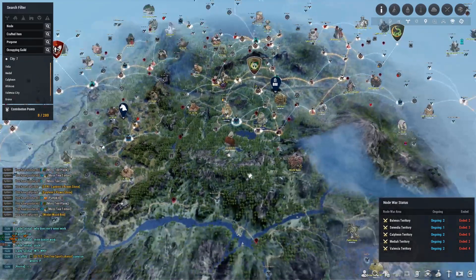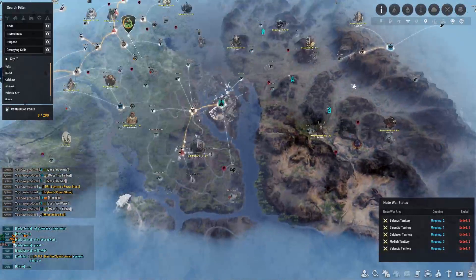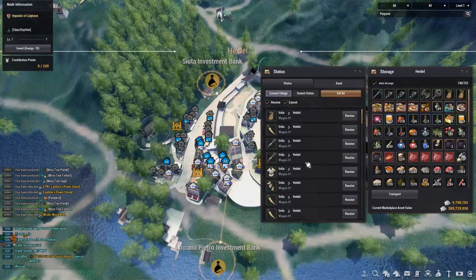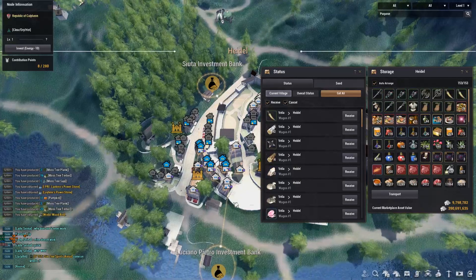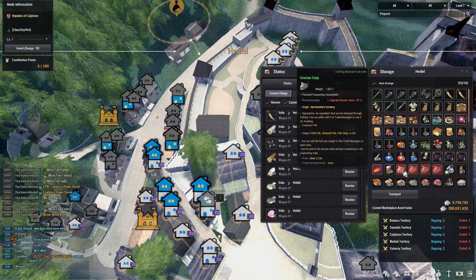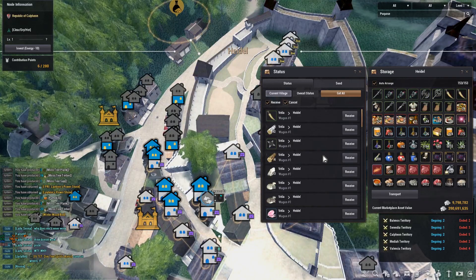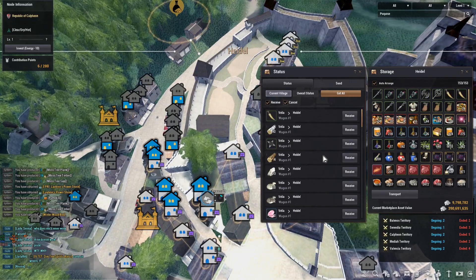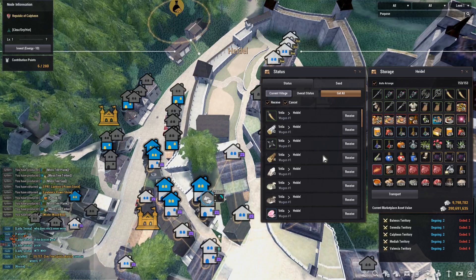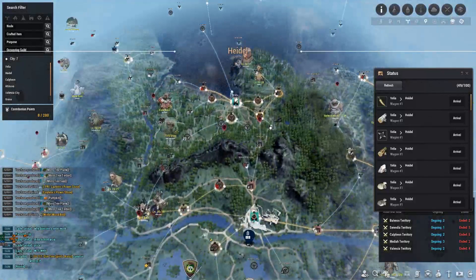I need to figure out where my wagons are. I'll collect everything here and I may need to invest a little more CP into storages because I don't have enough room — I have a lot of trash items from when I was trying to consolidate everything to Heidel and forgot I'd need more storage. Not a big issue though — I have 60 CP left and can invest in more Heidel storage.